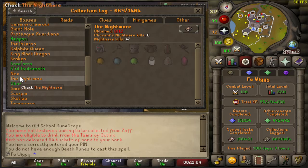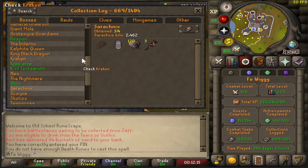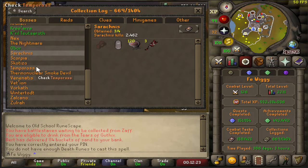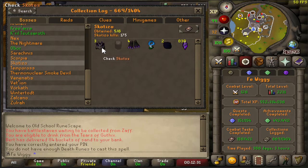I'm done with Kree — I got all the items — and I got all the items from Kril. Nex — I basically need all items, I'm one out of eight. Nightmare — I still need to do more of that. I got Obor. I'm done with Sarachnis, I just need a pet — three out of four, I got 2462 kills. Scorpia — zero out of three. Scurrius — I got three pets, no jar, and all the other items.